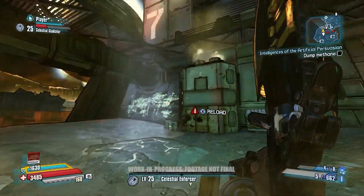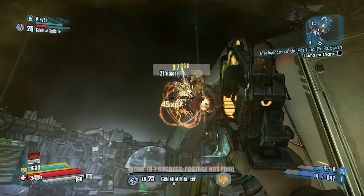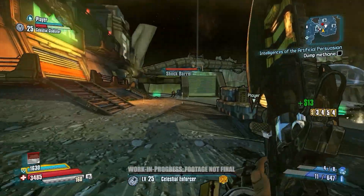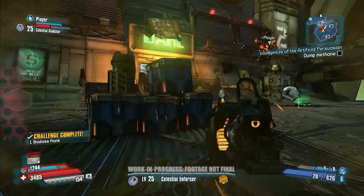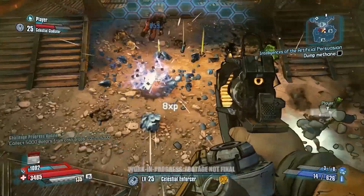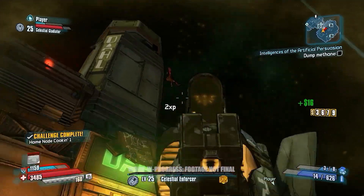You can see we have these jetpack scavs. All of the enemies on Elpis can take advantage of the low gravity just as much as you can. So if you're getting protection behind cover, they can actually jump over and stomp on you and invalidate your cover just like you can to them. We really wanted this gravity system to go throughout every single feature in the game.